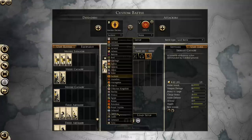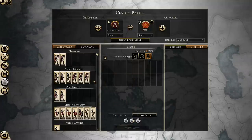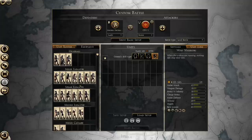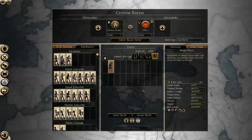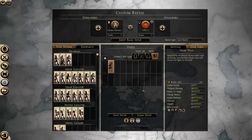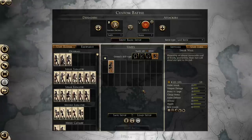There are some exceptions to the rule of barbarians having poor shields against missiles. In the case of these shield walls, they have the best shields for blocking missiles in the game. They have a 60% chance of blocking incoming missiles, and they also have a 35 bonus to melee defense and a 40 bonus to armor.